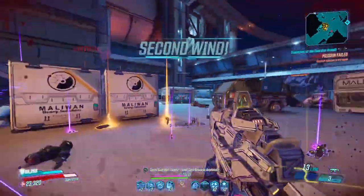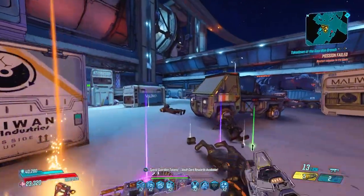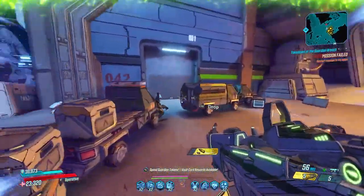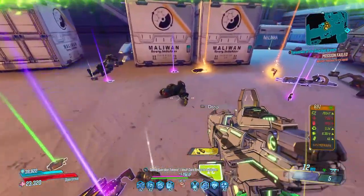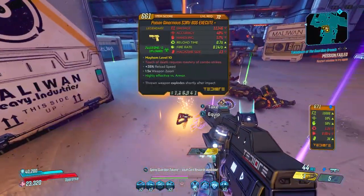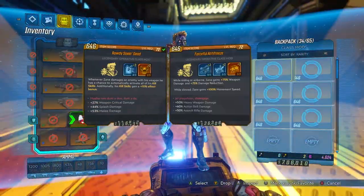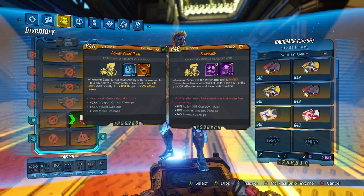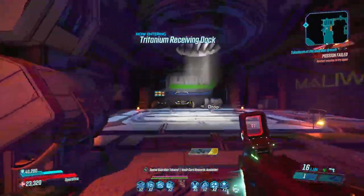Onto the bug fixes: a bug was fixed causing the Longschlong Dick Destroyer 5000's weapon damage to be lower than intended. A bug causing the Red Suit's special effect to not work as intended has been fixed — specifically, the Red Suit would not make you immune to rat damage, and that has now been fixed. A bug causing the Tatler to be deleted from the player's inventory when reloading a save has been fixed. A bug causing the Spark Plug Coil to register as the incorrect damage type has been fixed, and the report that the Hunter Seeker grenade mod was not dropping from its intended item pool has been addressed.